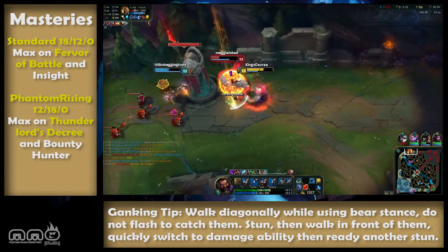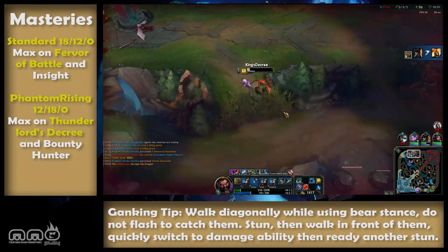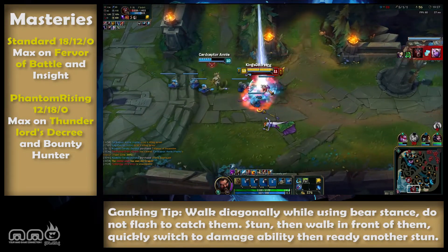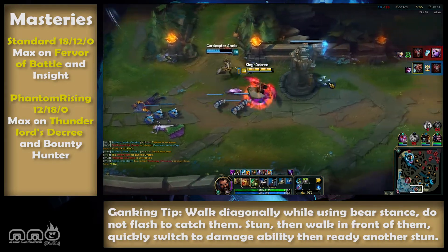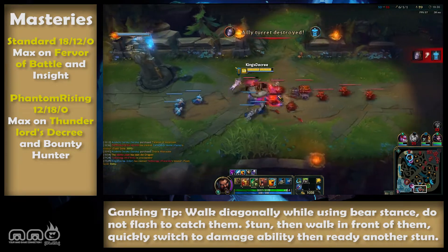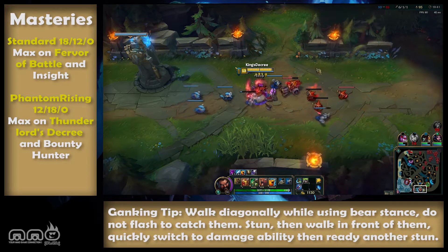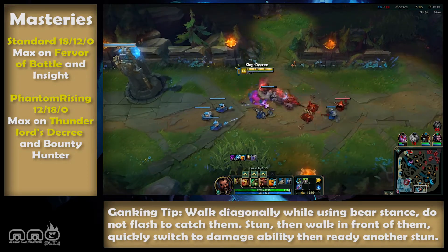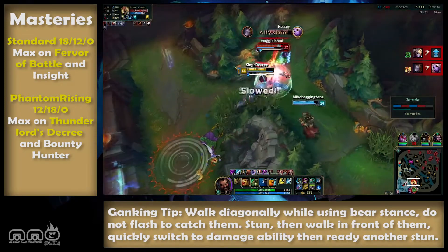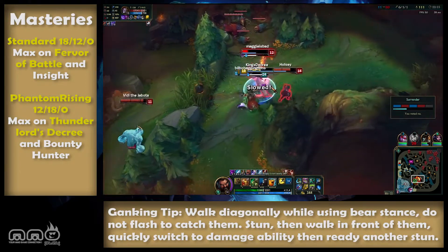Now this is the Phantom Rising inspired mastery page. This first part is pretty similar to the other one. Fury — attack speed over ability power. Double Edged Sword — more damage; we already get pretty tanky in a typical build. Natural Talent — raw stats over miscellaneous sustain. Bounty Hunter — possible 5% damage increase over the occasional 2.5. Wanderer — crucial movement speed over minor damage boost versus minions. Runic Affinity — we want those buffs to last as long as possible. Meditation — more MP over time. And Dangerous Game — that's for us, not supports.